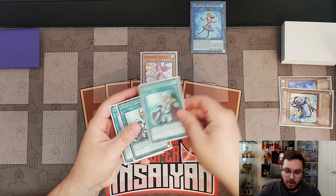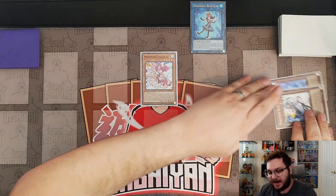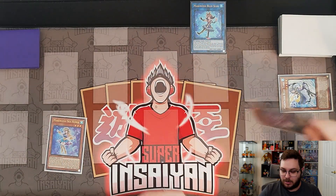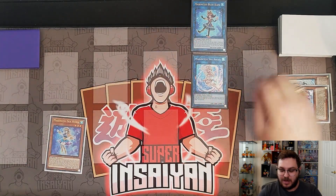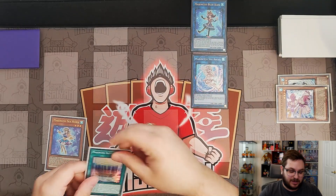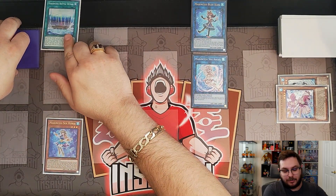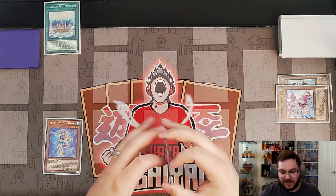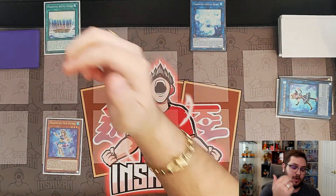We'll activate Slug as chain link one targeting the Seahorse, and Tang as chain link two — the Tang will miss, and I want to show you guys that it does not matter. Then we add back our copy of Seahorse. We've committed three summons. For summon number four, we link the Pascalus into our Sea Angel. Sea Angel activates getting us a copy of Battle Ocean. We activate Battle Ocean, then link the Blue Slug and the Sea Angel into our copy of Crystal Heart as our fifth summon.